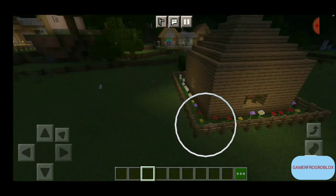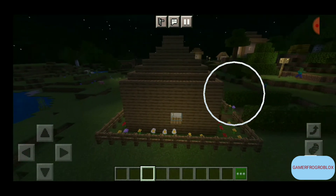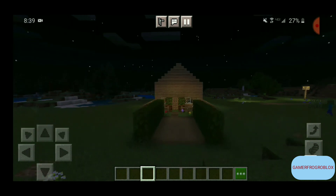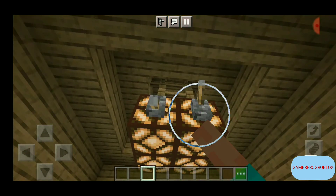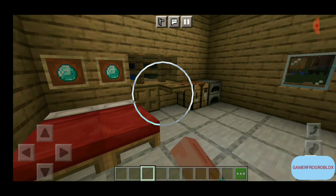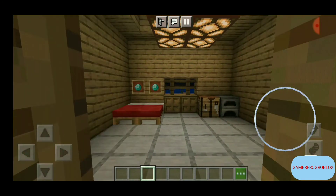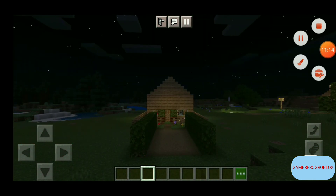This is my finished house — I think you guys will really like it! Here's a shot of the side, the front, and the inside. It has functional lights you can turn on and off, and a nightstand. That's my official house for today — hope you like it, leave a like and subscribe, bye!